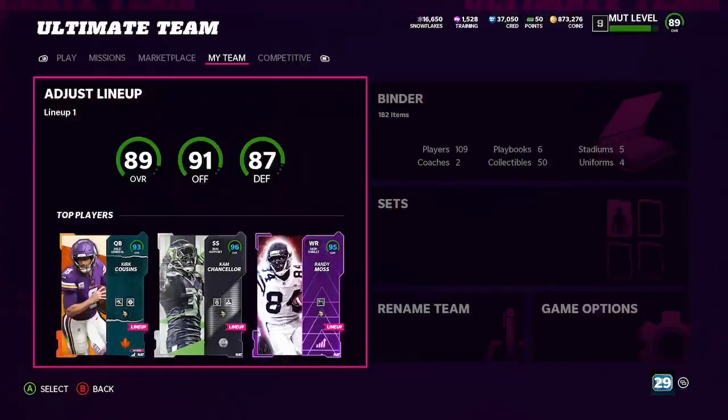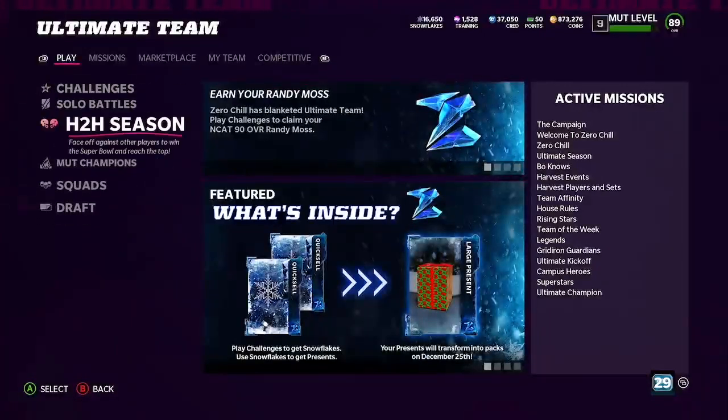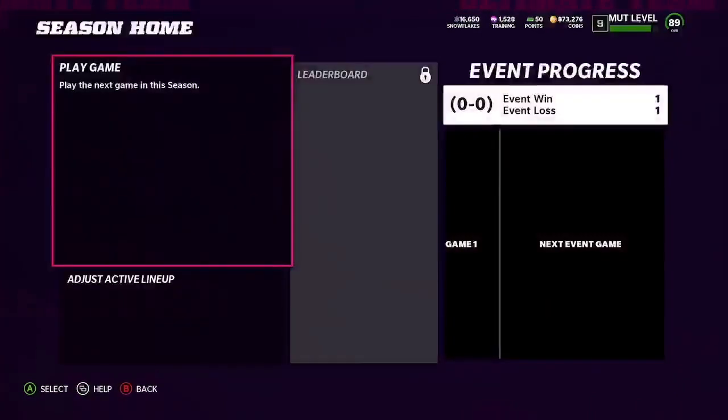That's enough showboating and showing off my Cordell. Let me show you guys how you can actually get him. To get this Cordell Patterson card, you need to get 30 wins in House Rules mode. House Rules is very simple — it's just a second half with 3-minute quarters, 6 minutes total. Each team gets 2 timeouts and you start at the 25-yard line. The only real difference from a normal game is you can only call a play twice, and you can only call a play every 5 plays.